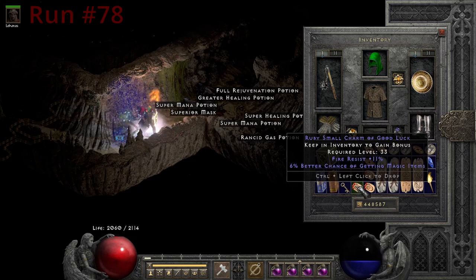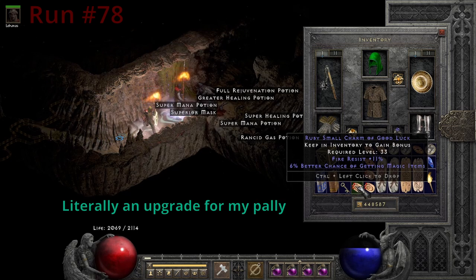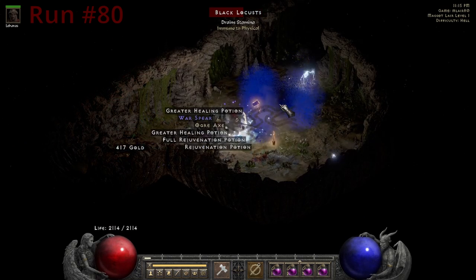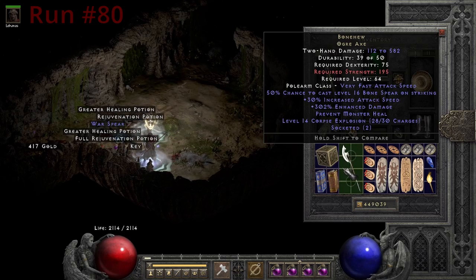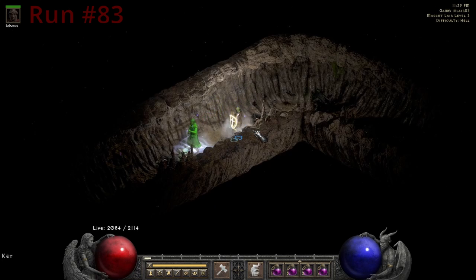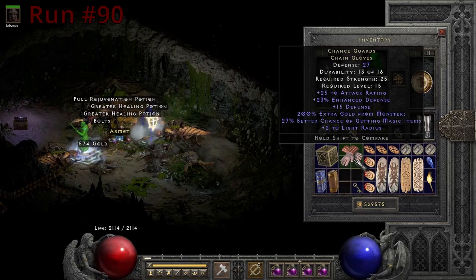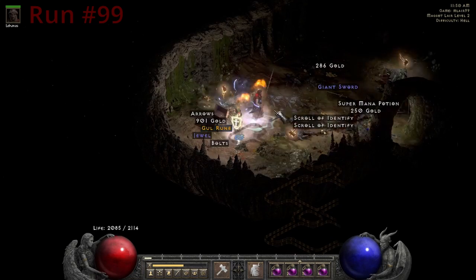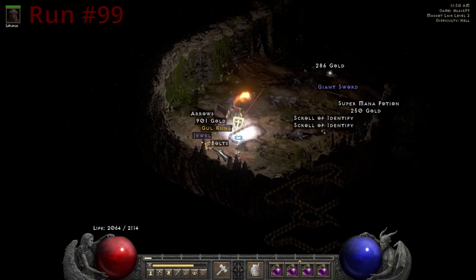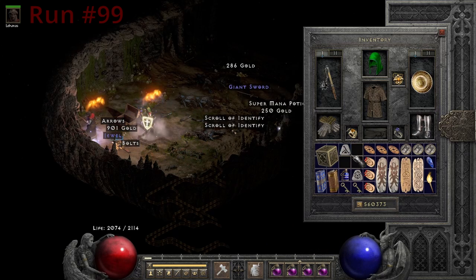On run 78, we get the best drop by far — an 11% fire resistance, 6% magic find small charm. This is perfect for my Hammerdin. Last but not least on run 99, we get a goal run. I was hoping for at least one this session, and I got it like two runs before we ended. Let's go!